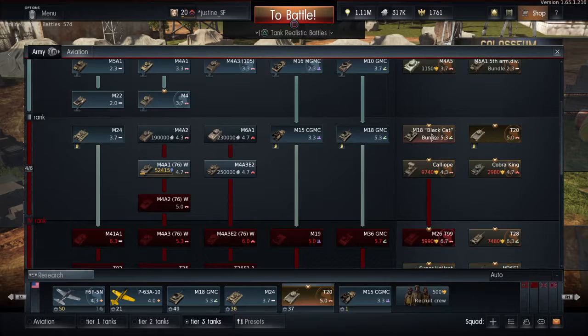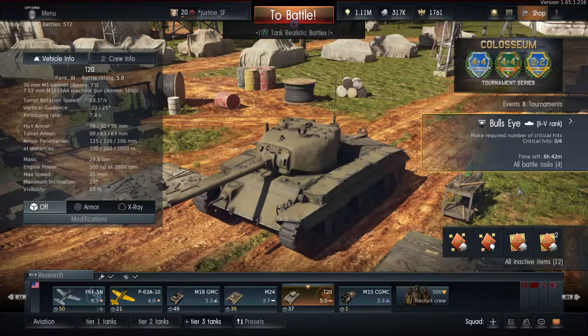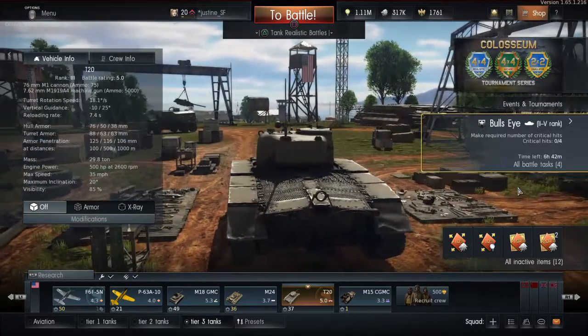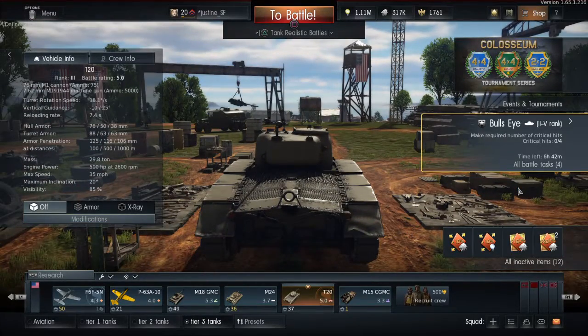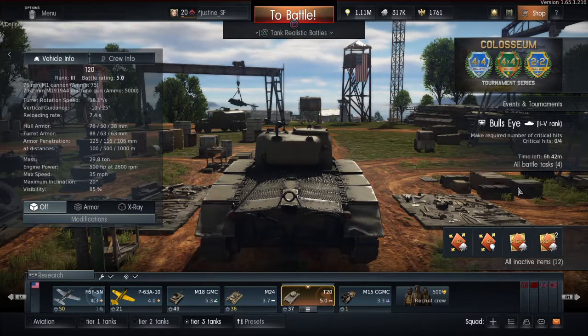I have an M18, not the black cat, and I don't know how much of a difference there is, but I'm not checking that out right now. So it cost me like 750 instead of 3,000 - when I won 75% off I was like, I'm doing it. So let's check out the crew.